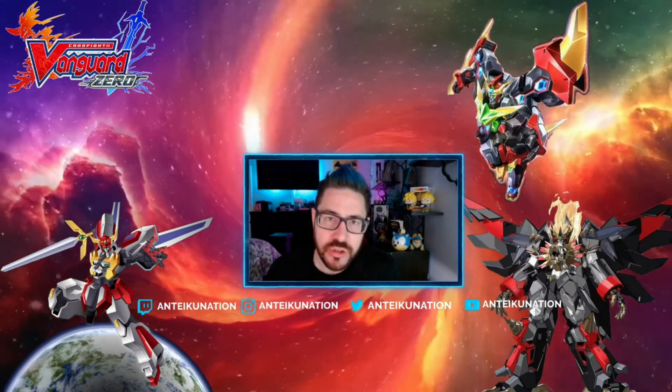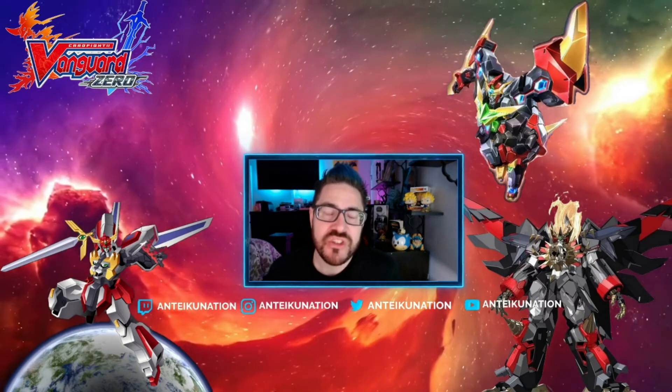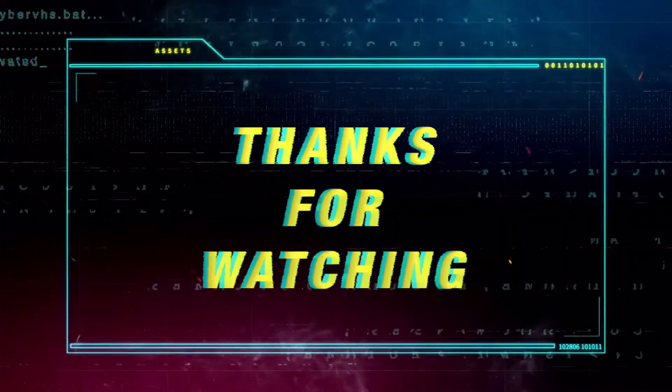What's going on guys, and welcome to Unteku Nation where we game and we know things. Today I want to talk about Kagero's latest new tool in their kit with the Novell engine and Novell Vague, the grade four that can single-handedly blow up the opponent's field and trigger deny them.